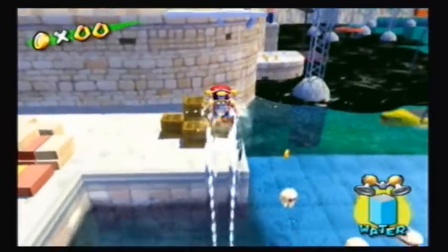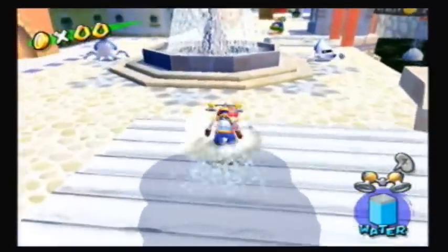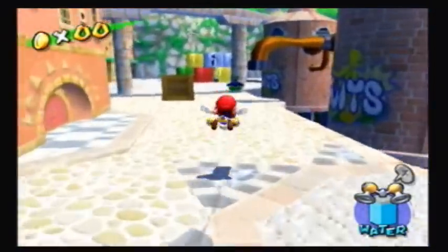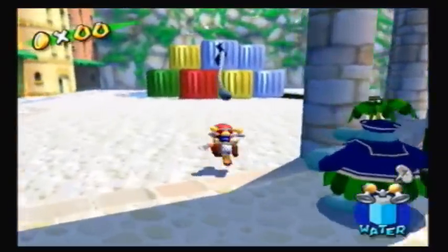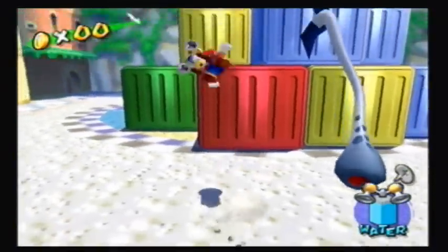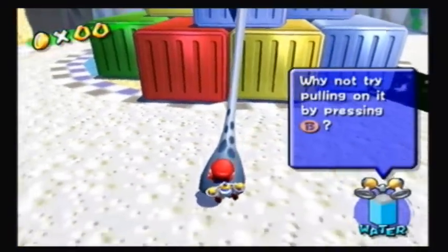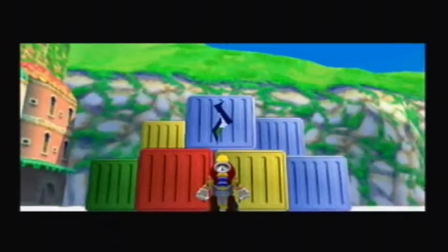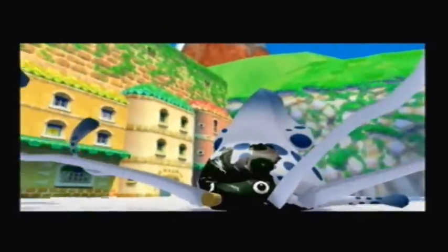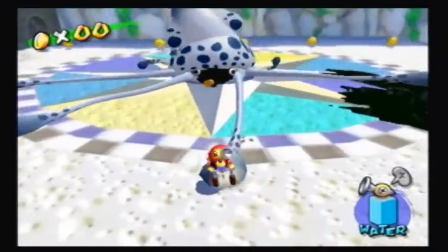I'm not looking forward to the blue coins in this world, though. The worst world for blue coins is definitely... I forgot what it's called. Well, dude. There's supposed to be a cutscene that activates right here. Oh okay, I'm supposed to pull it off. Duh! It's an octopus! Well... squid. That's a squid, that's not an octopus. Alright, well, first things first — clean up his face here and don't let him hit you with his little tentacles.